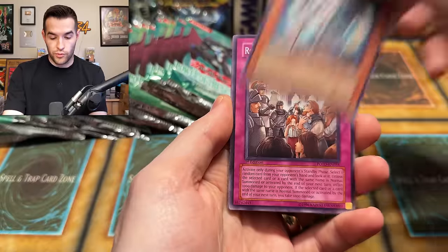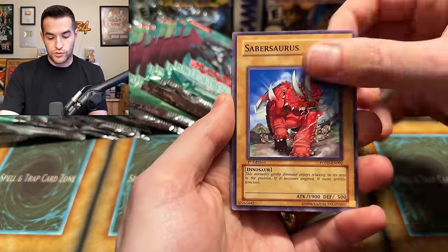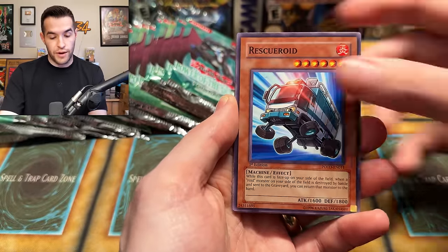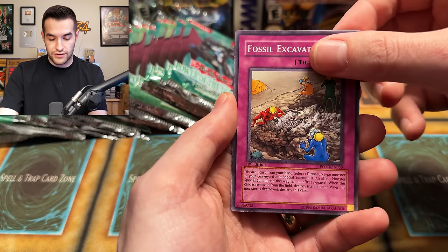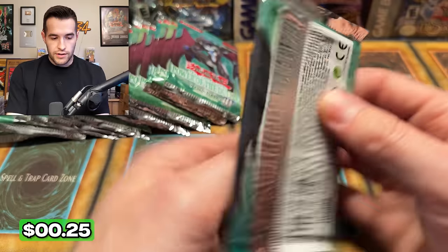I'm going to do this. Looks normal here — Royal Ritz, Saber Source — looks normal. I'm not sure if I trust it at this point. Fearmonger, Vehicle Connection Zone, Fossil Excavation, and Dark City. The darkest of cities. Next pack.